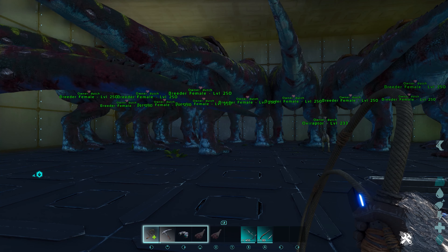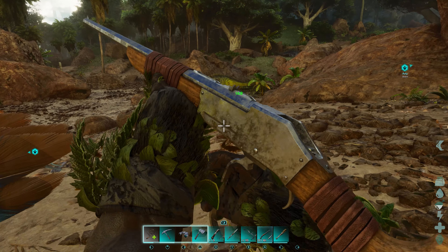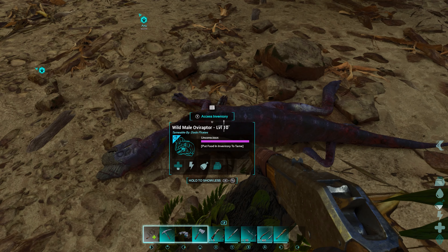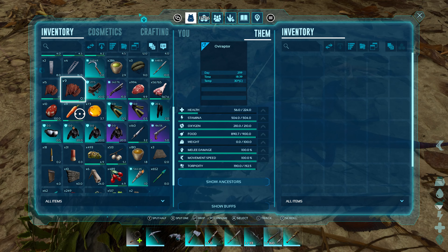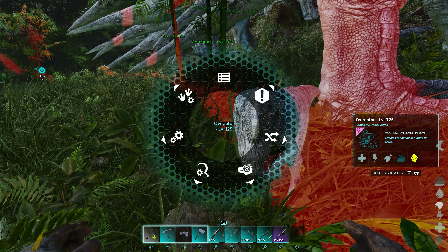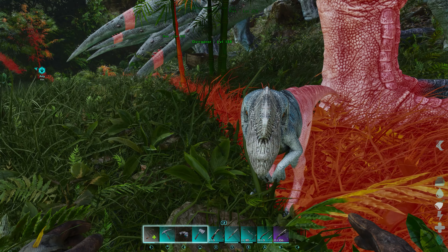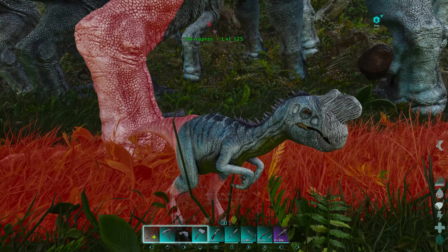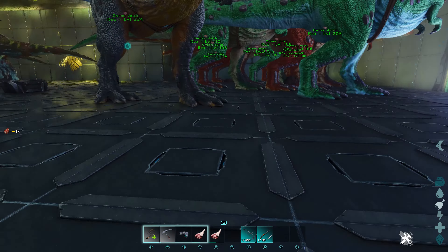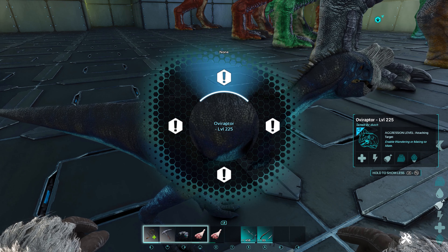Now that you have your pure line ready to go, we get to the first major change to breeding that comes with ASA. Head out and tame a few Oviraptors, as they now pick up both fertilized and unfertilized eggs, keeping them in their inventory. The pickup radius is pretty big on these little helpers, so you would only need a few strategically placed along your line to pick up all the dropped eggs. Once the Ovies are all in place, double-check that the egg pickup is set to both, then set all males and females of your pure line to start breeding.